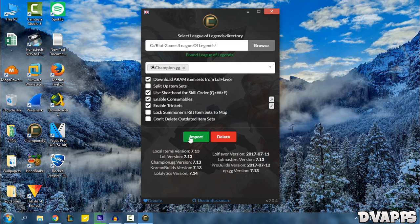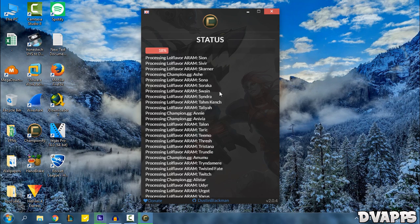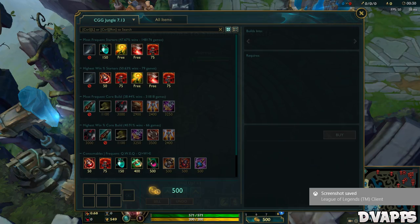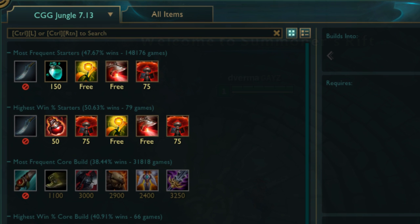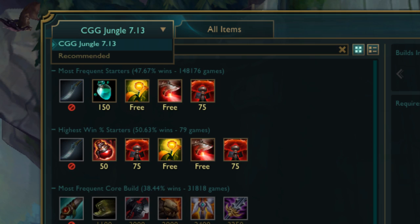Once you've done everything, just click on Import and it'll start downloading all the item sets. Here is a screenshot of how it looks in-game — as you can see, you have the most frequent item sets and also the ones with the highest win rates, and you have it for all the different lanes.